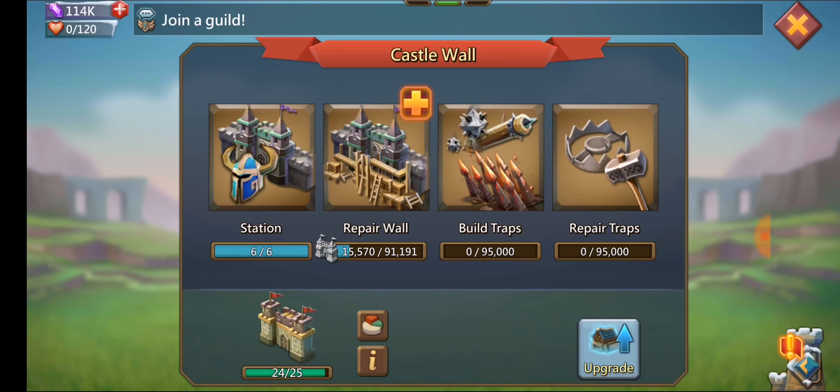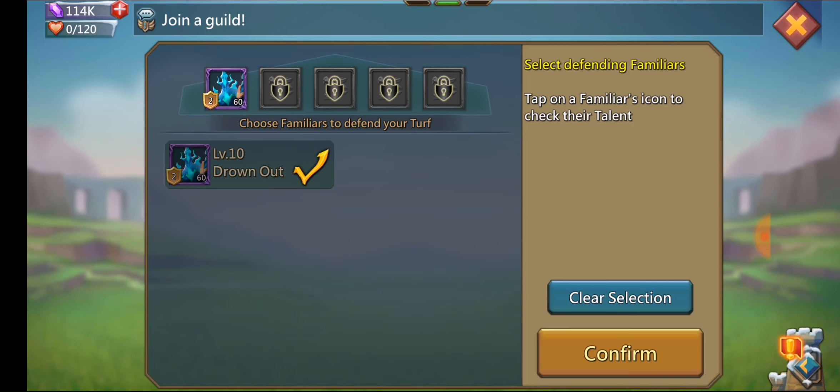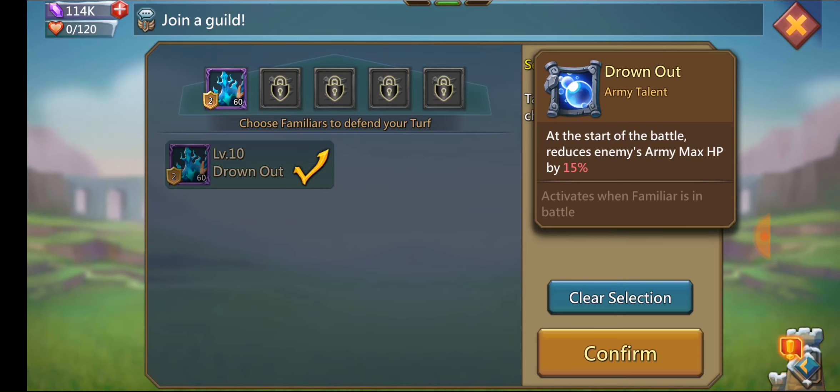Now for the familiar. The one I use is called Aquarius — it reduces the enemy army's max HP by 15%. I only have one slot, so that's the one I chose, and I already had it maxed out to elder before familiar attacks came out.